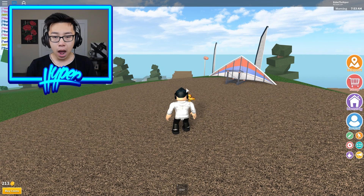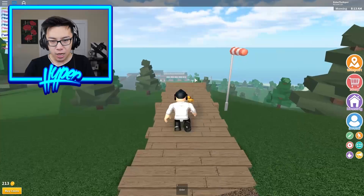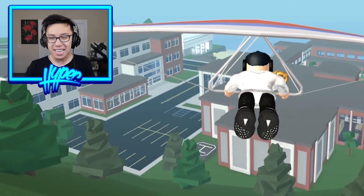I'm gonna run off this little bridge right here and then we're gonna hop on the hang glider and this is gonna be epic. Here we go, ladies and gentlemen, I am running in three, two, one — jump! Hang glider! Let's go guys. I see the entire city. Oh my gosh, this is so freaking dope.